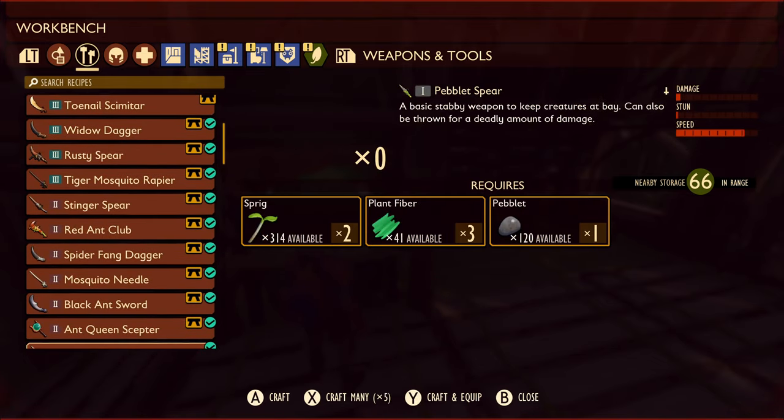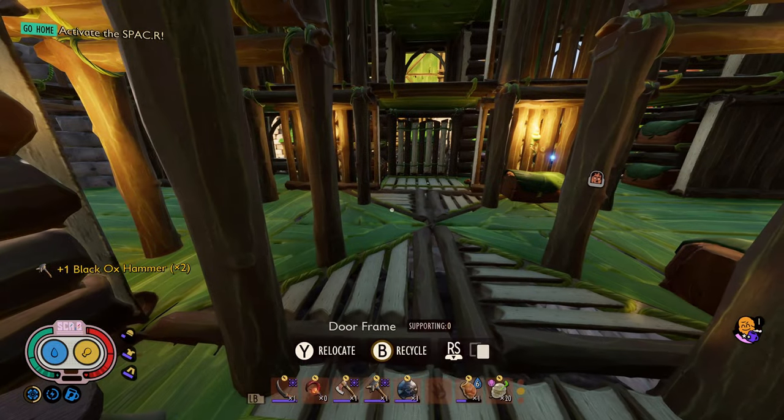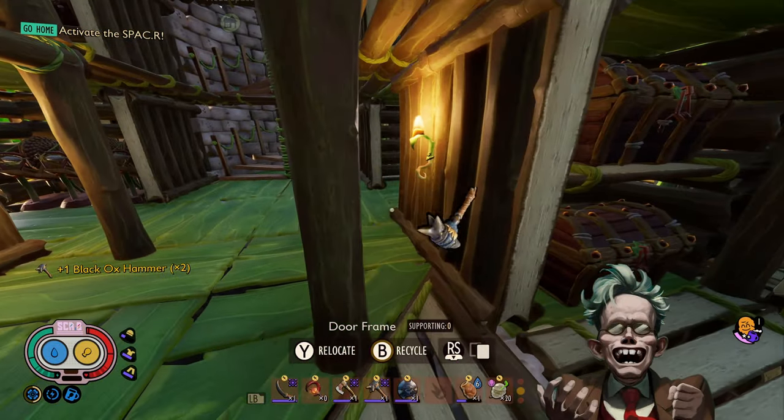But there are a few things I need to do first, and one of them is I need to make a new Blackhawks hammer. Thankfully I do have everything for it. The reason being is that Director Schmechter is weak to the hammer as well as sour.